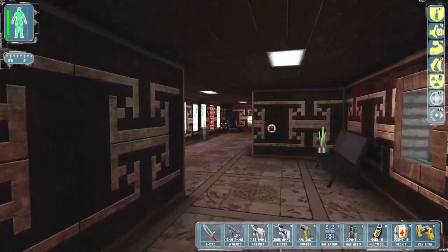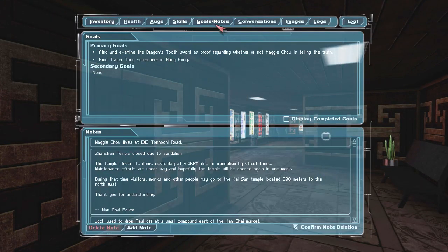All right, now we gotta find out where Maggie Chow lives. She lives at 1313 Tonachi Road.